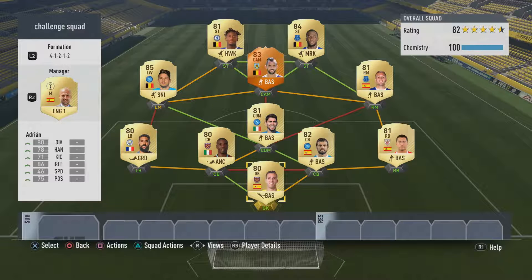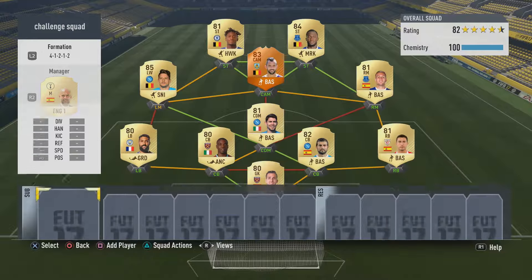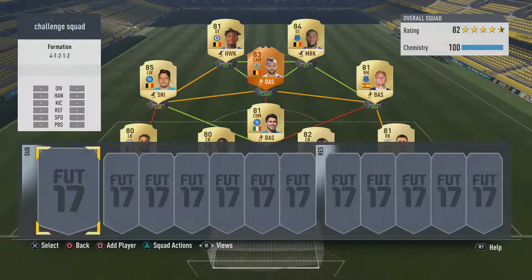Maybe one or two more Belgians than I would have liked, but actually not that bad of a team. So I'll quickly run through the squad: Adrian in goal, DeMarcos at right back, Albiol, Obona, Clichy making up the rest of the defence. Then we've got Jorginho in the CDM, Delefeu, the Man of the Match DeFour, Mertens, Batshuayi, and then Lukaku up front. Not a bad looking squad — 82 rated, 100 chemistry, pretty good players.